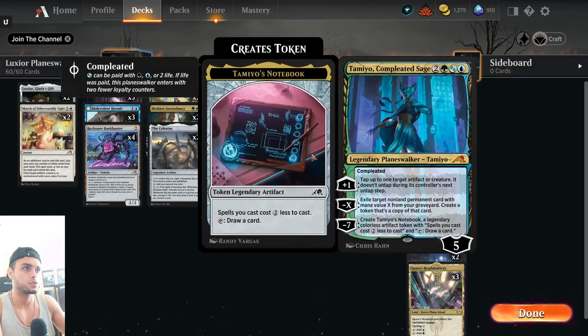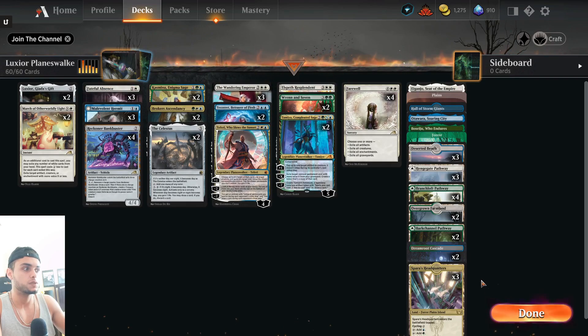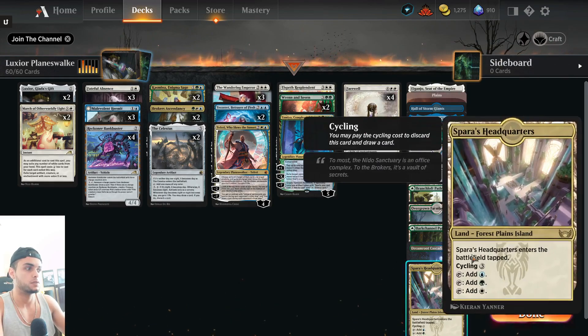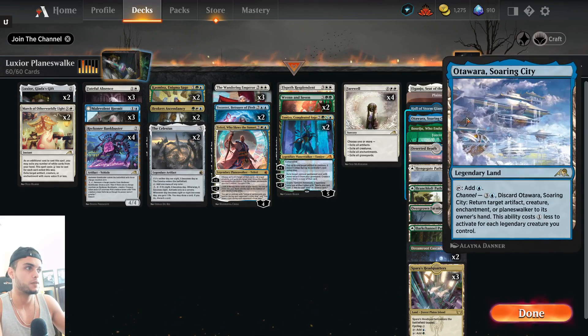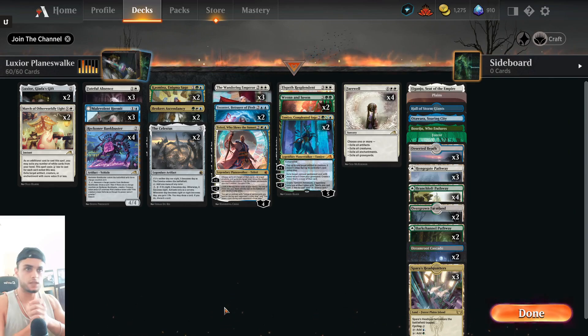Two Ren and Seven, two Tamio, and four Farewells. The mana base runs 25 lands — originally 26 but I was flooding miserably. We have basics just in case we face a very heavy Field of Ruin deck. We have Otawara, Hall of Orzhova, Ganjo, Baseju, and pretty straightforward with the rest of the bant colors.